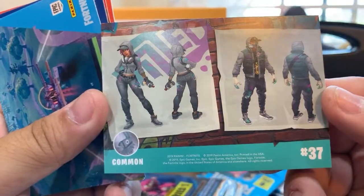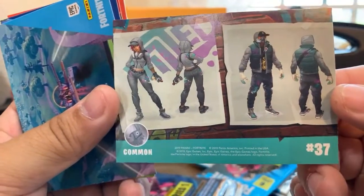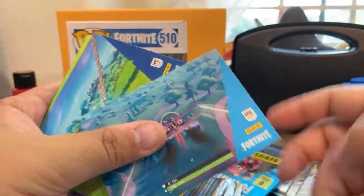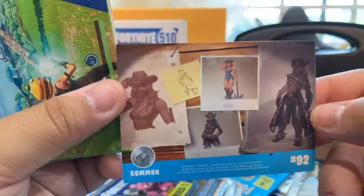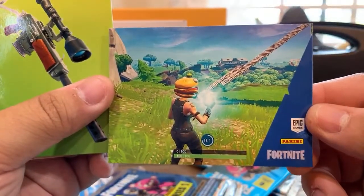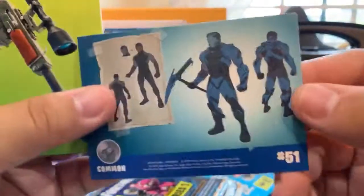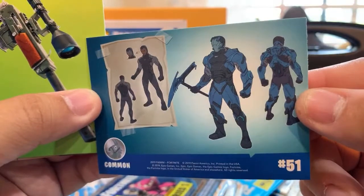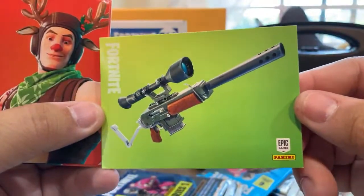So this is a common card. These are from Panini Cards. I don't know all the names — these are from when the planes came out, maybe a previous season. This looks like it's from Restaurant Wars LTM. There's Dusty Divot, and I forgot his name — it's not Carbide, is it? So this is a common card. This one I think is a semi-auto sniper rifle.